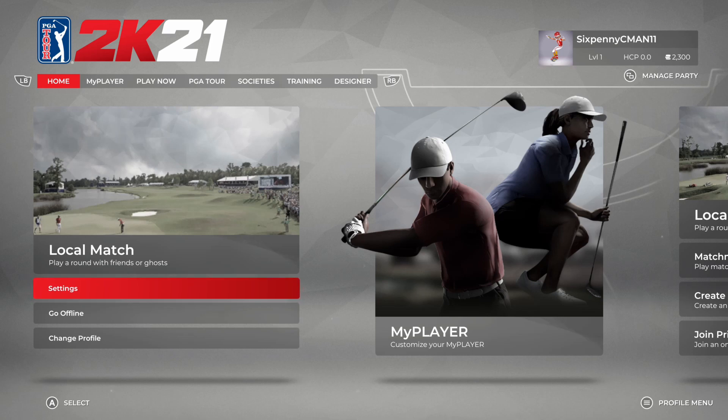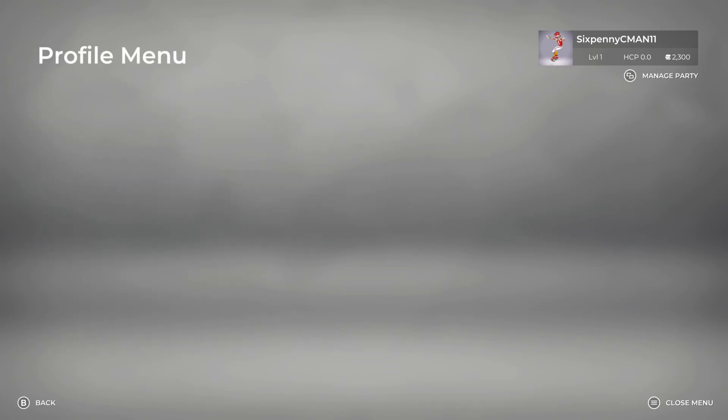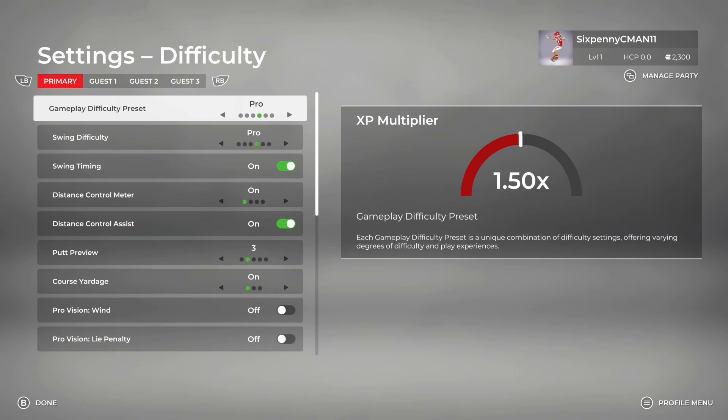The clocks have finally struck midnight and it's time to dive into PGA TOUR 2K21. I'm at the main menu now. I'm going to scroll through some of the things at the top, but I want to start with showing you some of the difficulty settings. I really like the changes to the difficulty this year. You will have a lot of customization options — whether you're a new player, you'll be able to tailor it to learn the game and make it easier for you, and then increase it along the way. If you want to make this game as hard as you can, or as close to real golf as you can, you can do that.